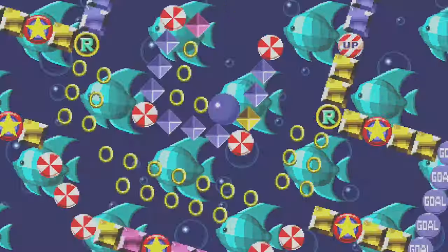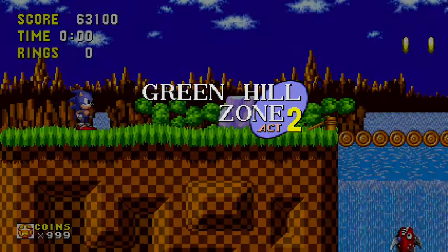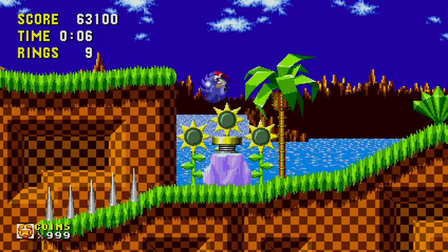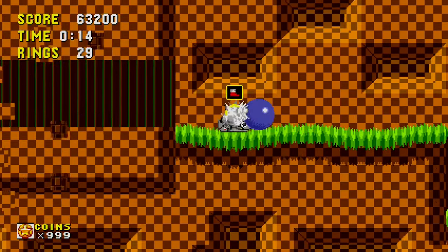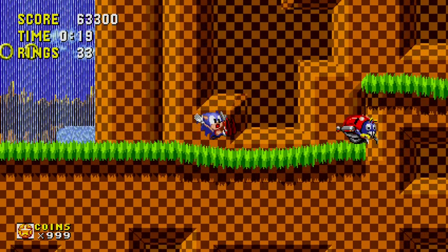It's a pretty huge franchise — I'm pretty sure it's one of the biggest gaming franchises in the world. Chaos Emeralds are basically these emeralds that give you a bunch of power. The main villain of this game, Dr. Eggman, is after the Emeralds because he wants to build a giant city called Eggmanland.